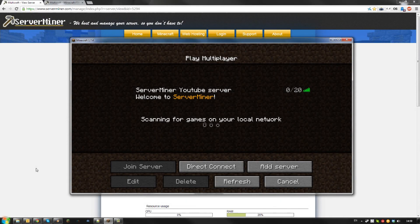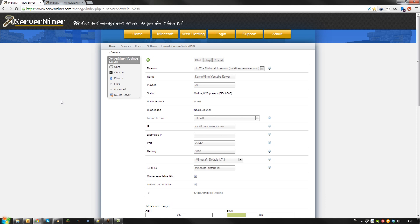Hello and welcome back to the Server Miner YouTube channel. Today I'm going to show you how to add a server icon to your server. A server icon is basically a small image that appears next to the name of your server. This looks very cool and it can be used to make your server stand out in a big list of servers. So let's get started.